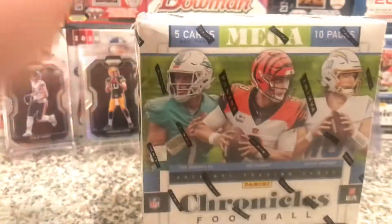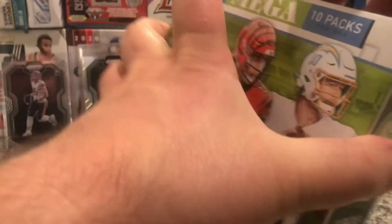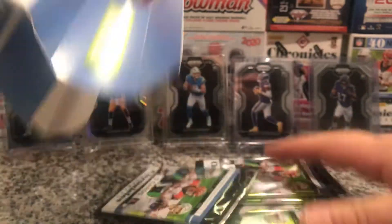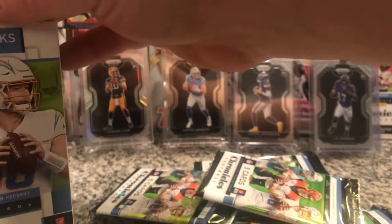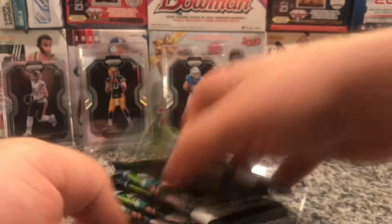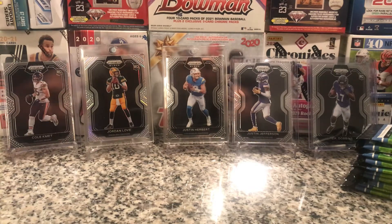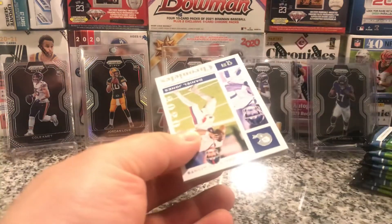The chance of pulling that Elite card is nice. I hit the Jordan Love which I should have put up, but hopefully we'll pull a nice one out of this. All the packs — look at that, that's why we do it. Ten packs per box. Let's get them over on the side and get into this. These are fun. And look at that — Daniel Jones right off the bat.